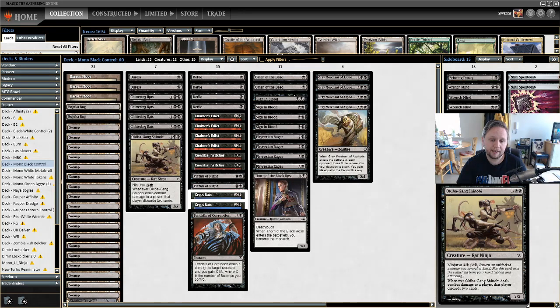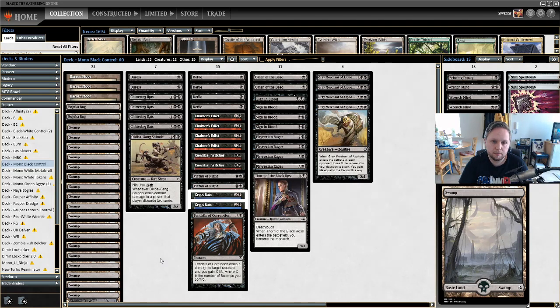It has card advantage, loads of removal — probably the highest amount of removal in any deck in the format. There are many different options in black, even at the common level, for good disruption. Similar to Jund in Modern, this deck has hand disruption — ways to get cards out of your opponent's hand that you might not be able to deal with, or to slow down their clock.